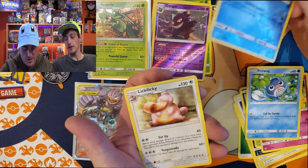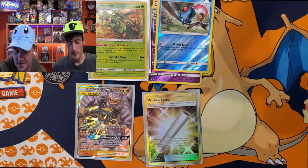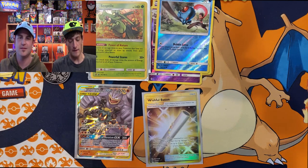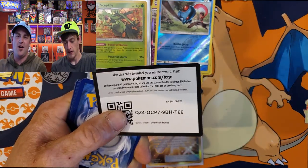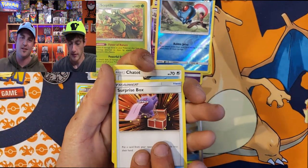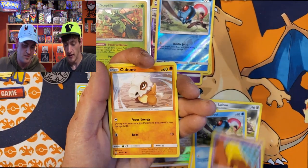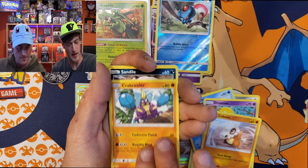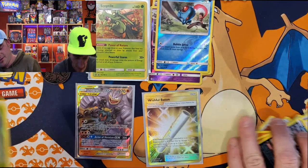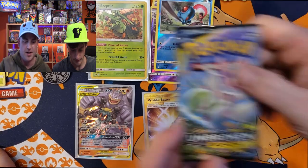Big shoutout to Deckout Gaming, our good friend Case - he's the one we got all these beautiful blisters from. Absolutely awesome, he's got the best prices around. Check out DeckoutGaming.ca - the link will be in the description down below. Definitely the best prices I've seen in Canada. Last pack coming up: Sandile, reverse Victory Bell, and a non-holo Darmanitan. Not the best luck with these triple blisters.